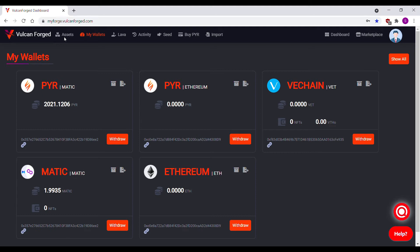Before we buy an NFT, we'll have to convert the peer to FIRE. FIRE is the intermediary token used in the Vulcan Forge marketplace and is converted in a 1 to 1 ratio.